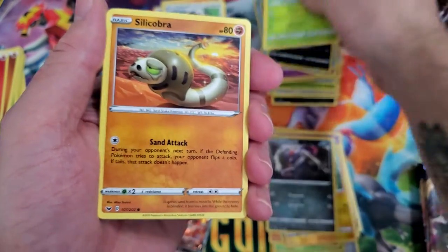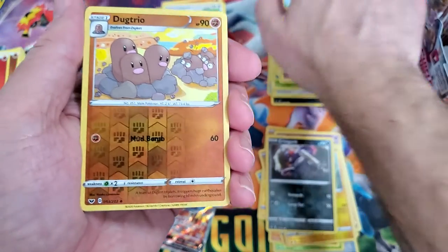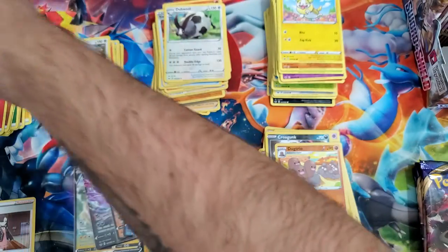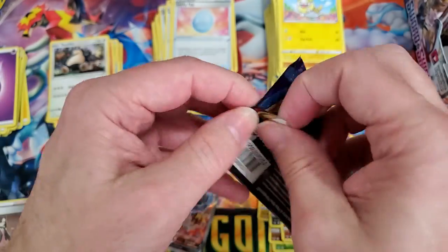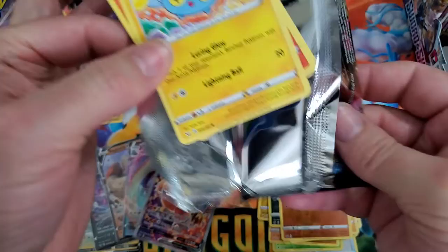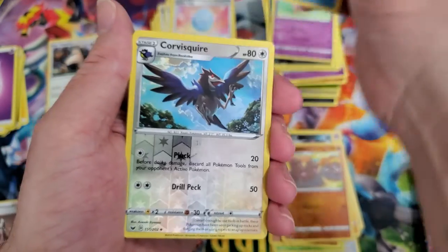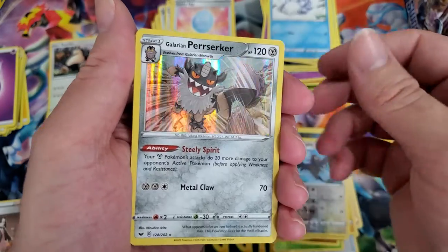Crabby, Zigzagoon, Gossifleur. By the way, big shout out to Pineapple Collectibles for sending me the box — really appreciate it. You can follow her on Instagram at Pineapple Collectibles. Snorlax — if you don't know how to spell pineapple, you've been out of school for far too long! You can also find me on Instagram at 1x5 Games and post random stuff there as well. Moona, Snom, and Corvisquire — oh, the glaring Perrserker.